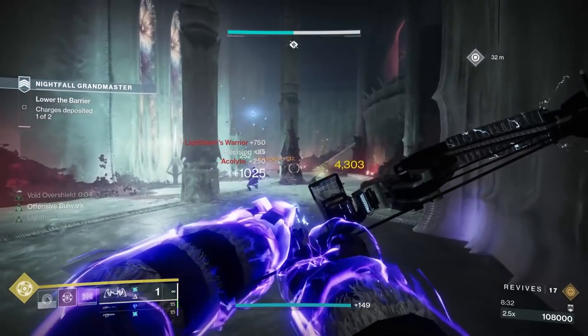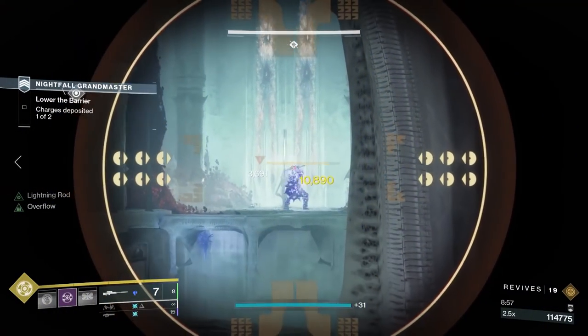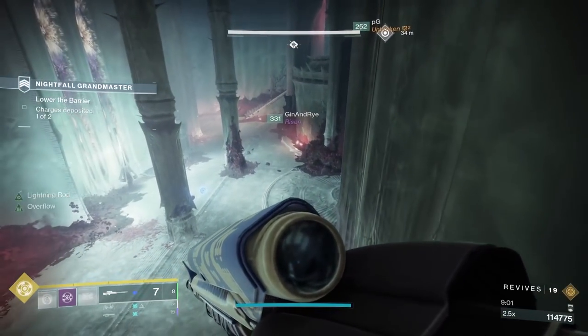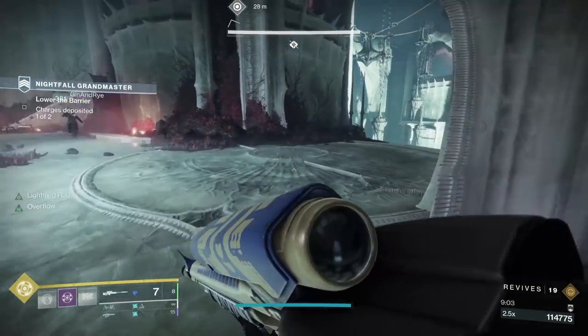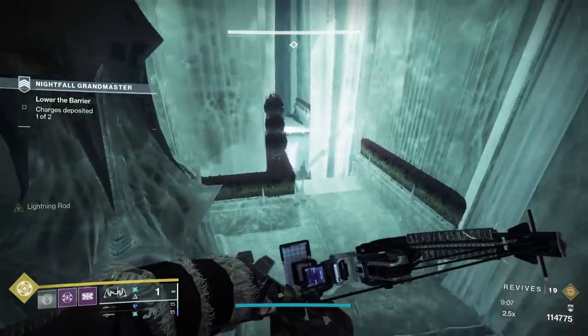This section should be done one at a time, although experienced players can split up. You're going to have 1 Lucent Brood per side — use a suppression grenade immediately after they super and then burn them down. Try to get the other Lucent Brood on the opposite side weak before moving over. It's so easy for them to shield throw you while clustered on the stairs — just play it safe, send in an invis Hunter, don't cluster up.